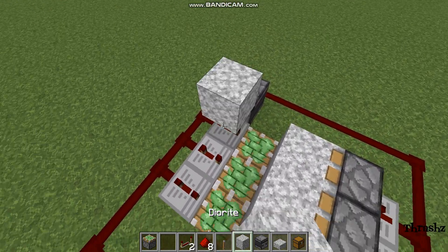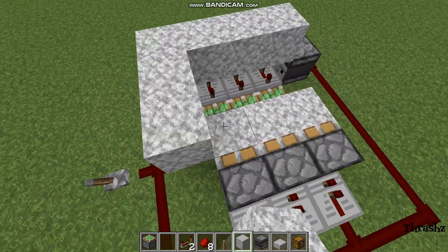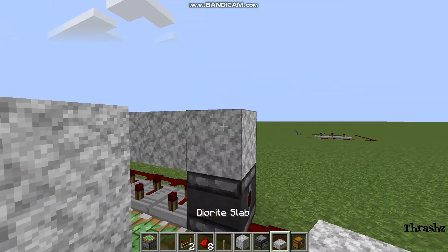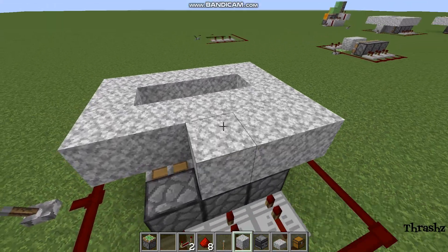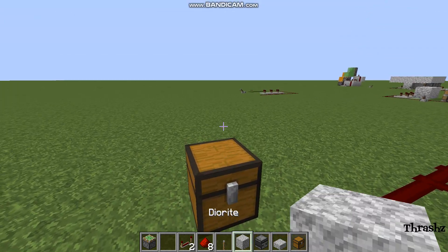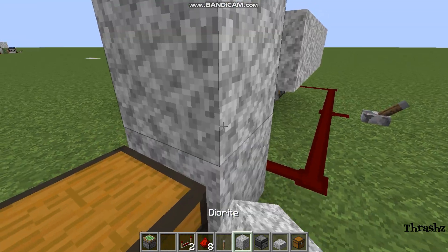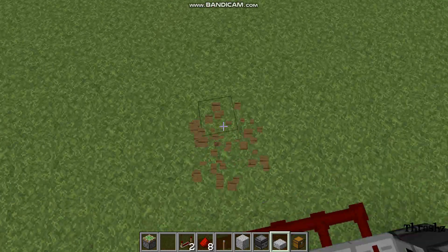Now it is time to build your floor. Place blocks like that, blocks like that, blocks like that. Leave this block right here and place a half slab on top instead. The half slab lets you open your chest — if you have a full block above your chest it won't open reliably, but with a half slab it will.